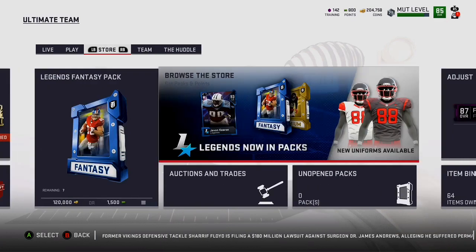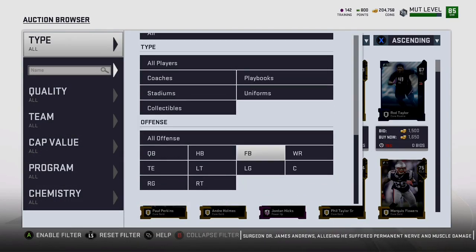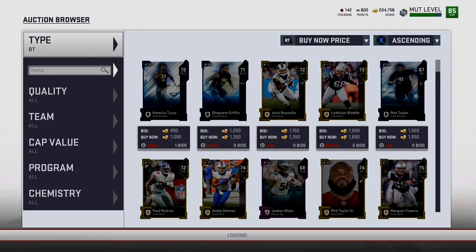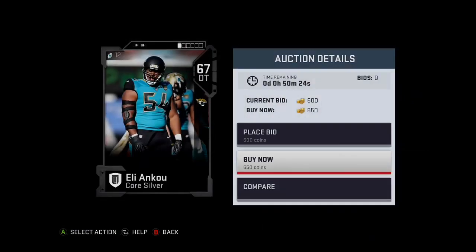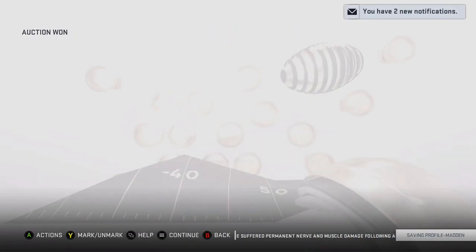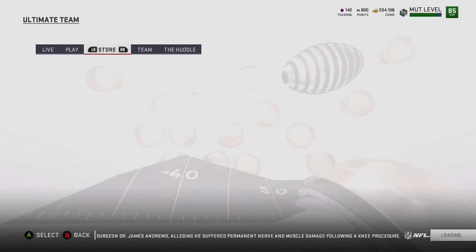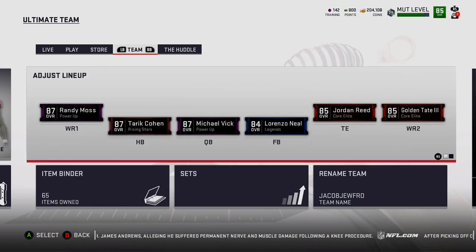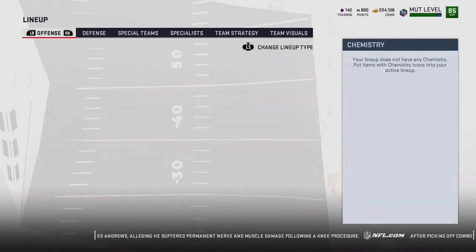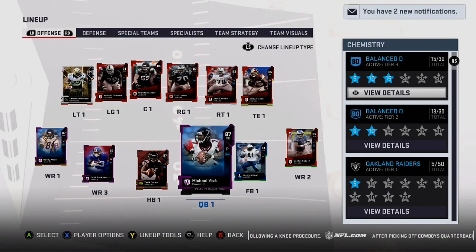I need to go buy the cheapest D-tackle just so I can get my lineup straight and add in Damon Harrison. Going to the auction house, changing to D-tackle, and buying the cheapest guy for 600 coins. I wish I didn't have to do this — I wish they would just give you all the cards back that you needed for the set. But I'm just generating my best lineup to add that D-tackle in so it'll let me add in Damon Harrison.